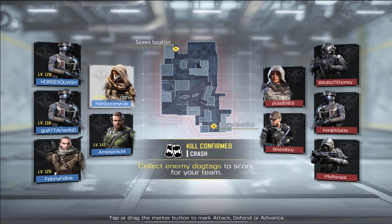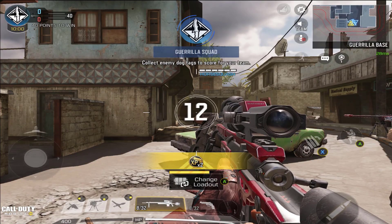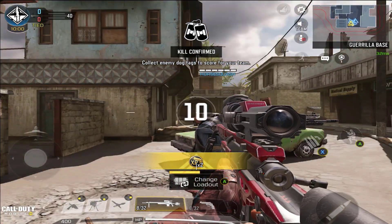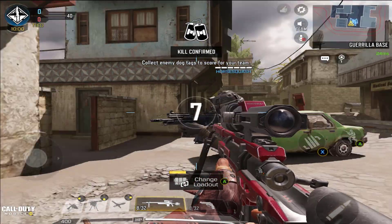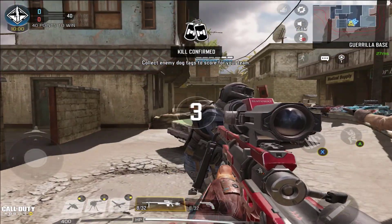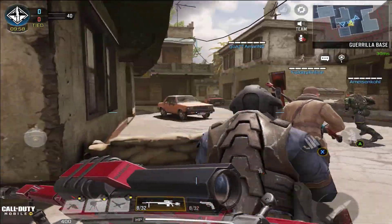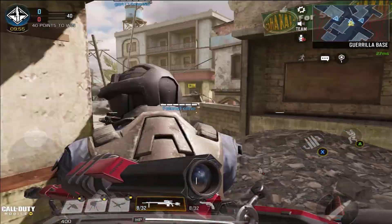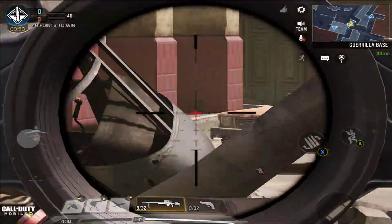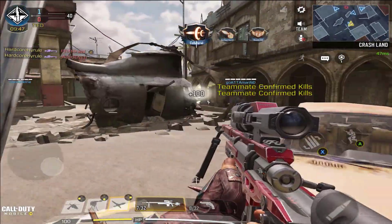We're going to try to get some nukes within matches. We got a game on Crash, which is actually perfect because sniping is great for this map. The map just started. Here's the Red Action sniper — it should be pretty powerful. I'm assuming it's a one-shot. I'm not really much of a sniper. Let's try to get some clips. Collateral — immediately, right from the beginning.